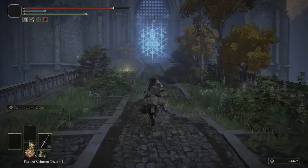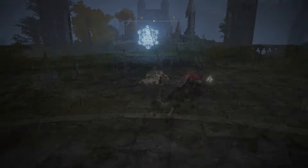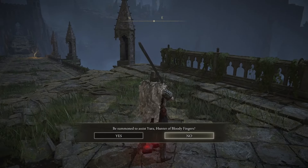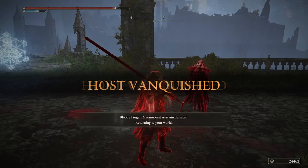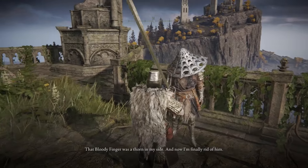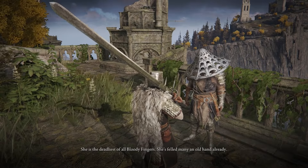You're looking for Yura here — once you get into the Academy main gate, head to the right and find a red summon sign. Get summoned into Yura's world because you're going to fight a Bloody Finger. After killing the Bloody Finger, return to your world and talk to Yura. He'll tell you about Eleonora, one of the worst Bloody Fingers — that's all the information you get from him for now.